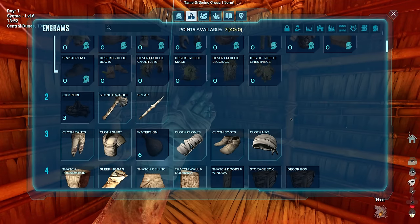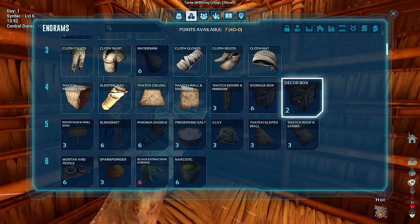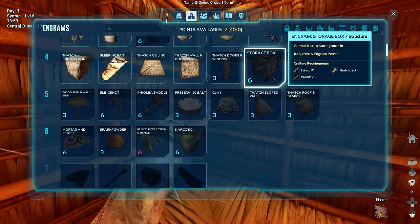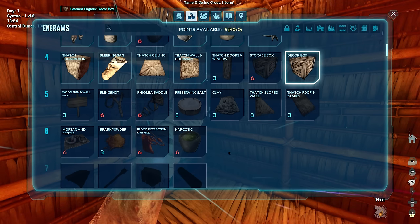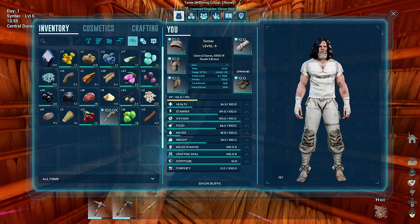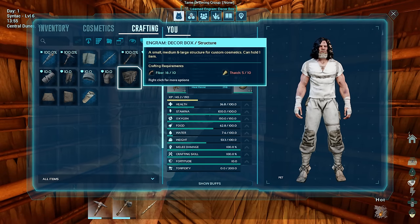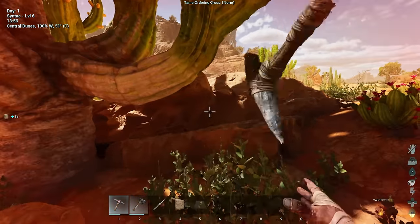We'll just pretend. If I put on this ghillie armor skin, does that count as ghillie? Definitely not, but it would be great if it did. What's this — a decor box? What's that from? Interesting, I never saw that before. I'm guessing that's just part of the expansion or something. Let me make one just to see what it actually is. We do have one mod on here currently — we'll probably add our Chibis and maybe some other light mods. The only mod we have is the Gigantraptor, which I believe is supposed to be on the official Scorched servers.